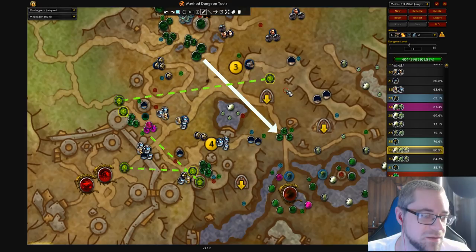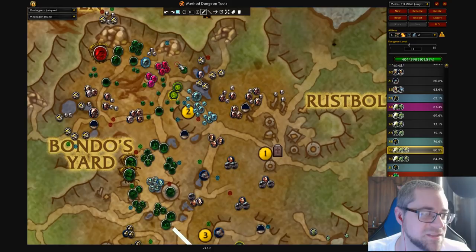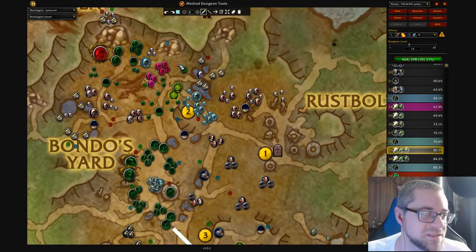On Teeming, Junkyard is actually barely different — the only thing is you're going to get one or two extra packs along the way. The big change here is we were skipping this on non-Teeming, but on Teeming we'll have to get it.